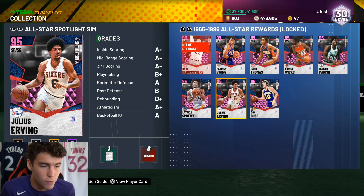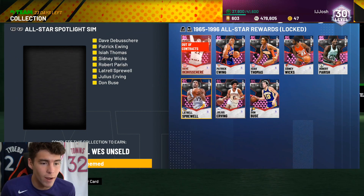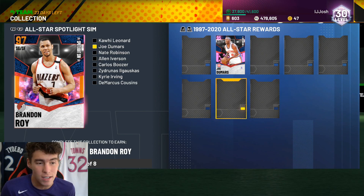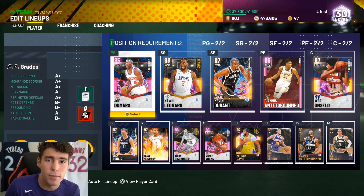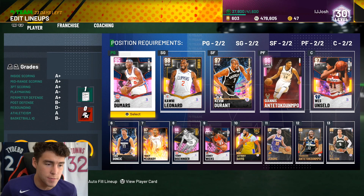You guys see what Josh has done so far. Obviously you got to have each and every one of these players to get Wes Unseld. You get Wes Unseld from these, Brandon Roy from these, and once you get both of them you can start going for that Galaxy Opal John Wall. But before we dive any further, if you are new to my channel please consider smashing that subscribe button as we are on the road to 50,000 subscribers.